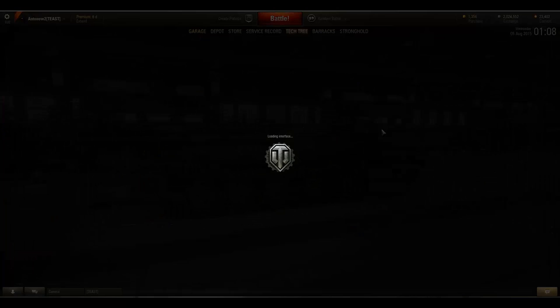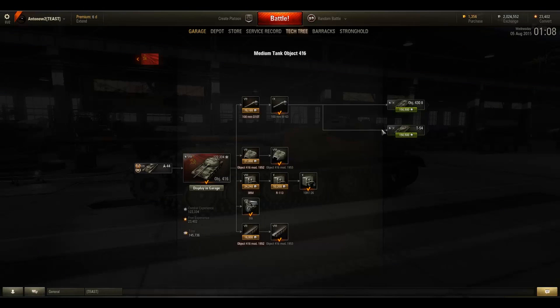Let's quickly discuss the module research order. Considering this is a tier 8 medium tank — usually infamous for horrible stock grinds — the stock grind here is actually bearable. The 100mm D10T stock gun is okay but has really horrible penetration. The fun starts when you mount the M63 gun, which is absolutely amazing. You must unlock the upgraded tracks first before mounting the M63, then get the turret, and finally the R113 radio — which may already be unlocked if you've gone down the Soviet heavy tank line.